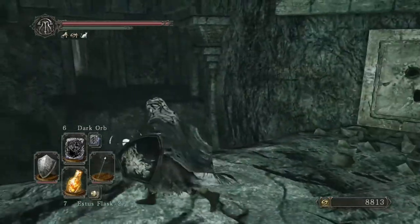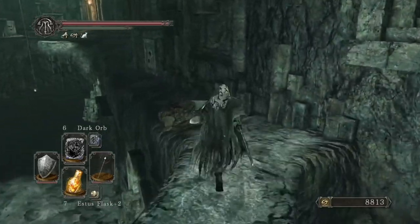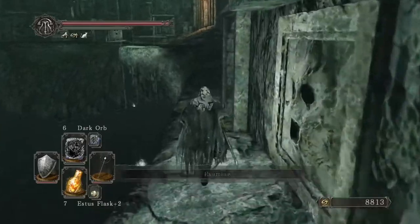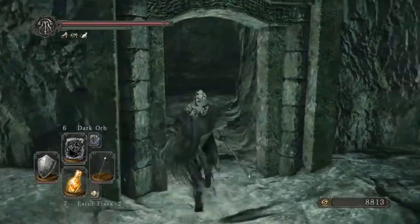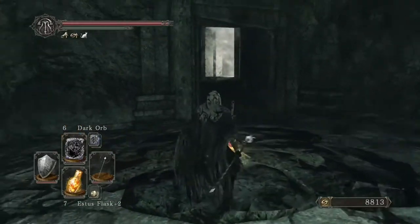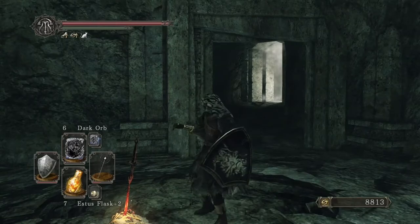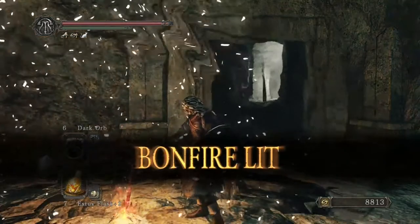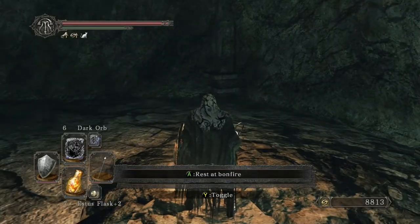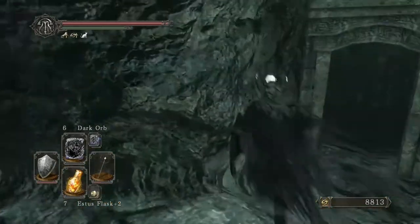Over there there's a fog gate — we'll deal with that in a minute. We're heading around this way and popping in here. There's a bonfire, and also very important: that fog gate is a boss room. There is a boss here — again, just like this whole area, optional. I have not rested at the bonfire so I should not have revived all the enemies.